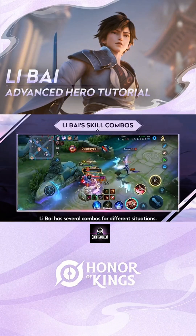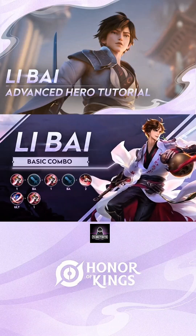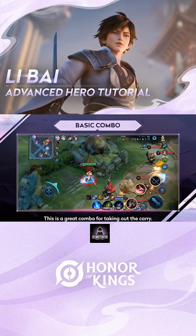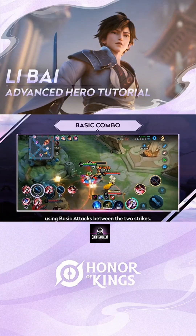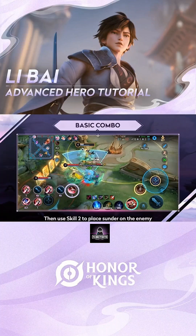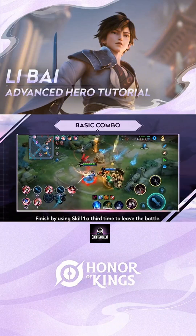Levi has several combos for different situations. This is a great combo for taking out the carry: use Skill 1's first two strikes to dash and inflict crowd control, using basic attacks between the two strikes. Then use Skill 2 to place sunder on the enemy and follow up with the ultimate. Finish by using Skill 1 a third time to leave the battle.